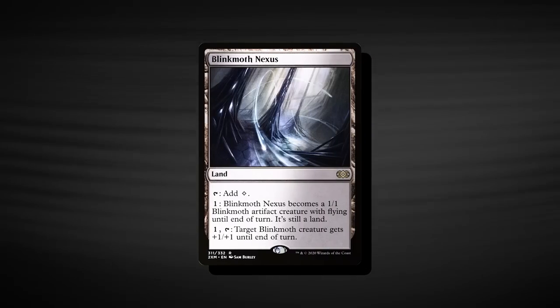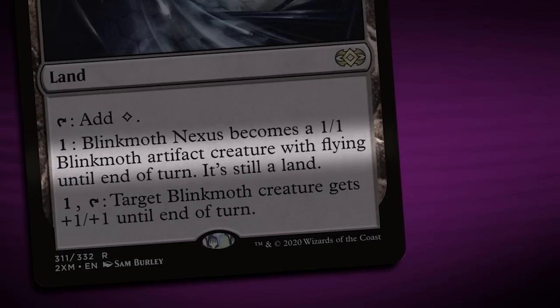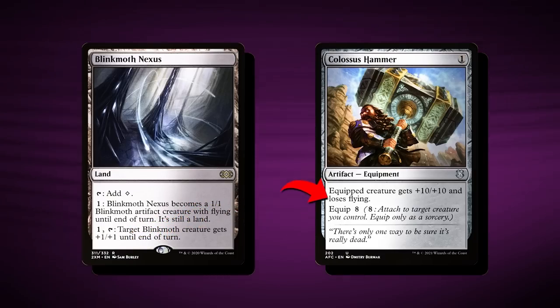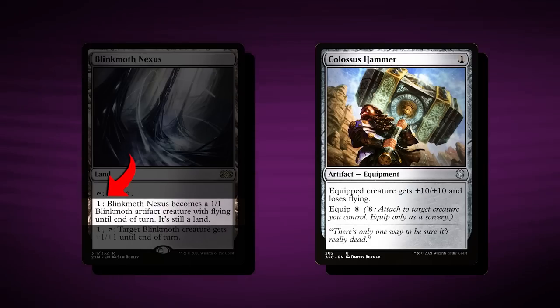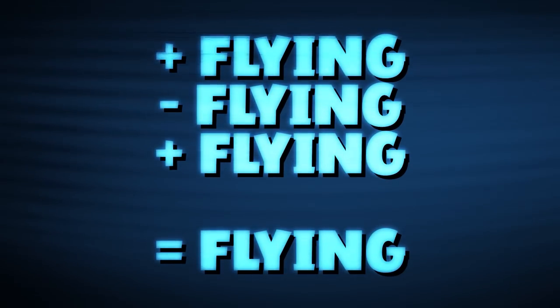The last interesting part of the deck is Blinkmoth Nexus. This is a 1/1 flying creature in a land — for one mana you turn it into a creature and can equip equipment to it and hit them. It's an artifact when activated. Most importantly, it's got some really fun layers: if Blinkmoth Nexus is carrying a Colossus Hammer, it loses flying because the hammer takes flying off. But for one more mana, you can activate Blinkmoth Nexus again to become a 1/1 artifact creature with flying until end of turn — and because of layers, you regain flying that you lost before. So you can fly over blockers and kill people with a Blinkmoth carrying a hammer.